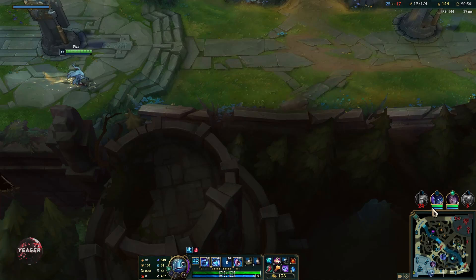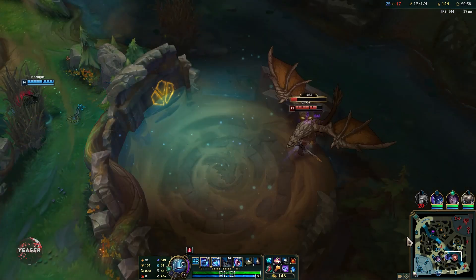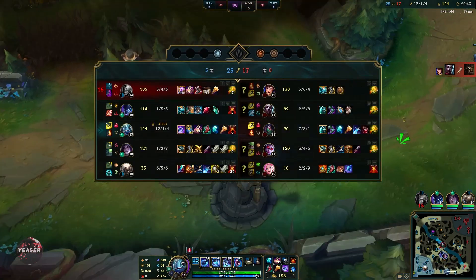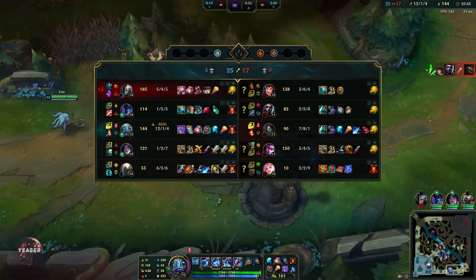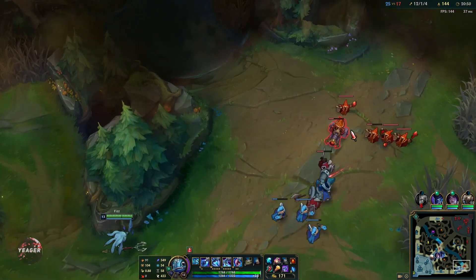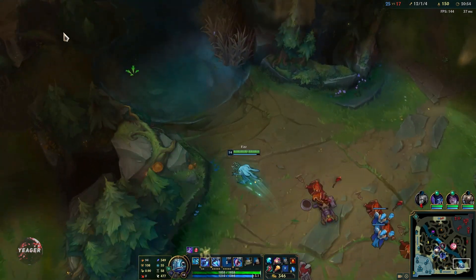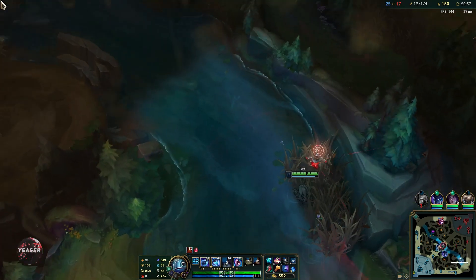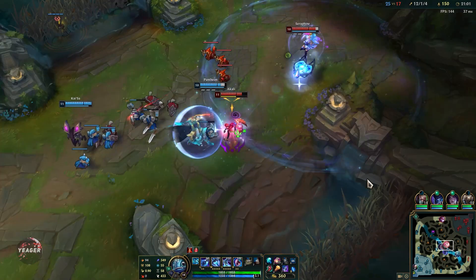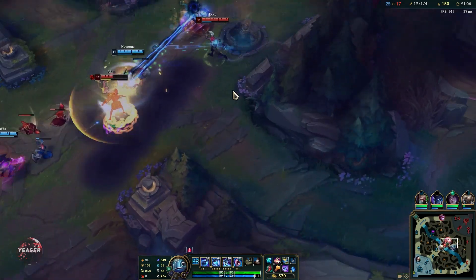If your opponent — the one you laned against — meets you in the side lane, you have super high kill pressure, especially if it's a mage. That's why you want to go to the side lane and kind of force them to come with you, then just run them down. Wave clear is also really good: one E and you absolutely destroy the entire wave. Good wave clear is key because it allows you to push fast and then rotate fast.